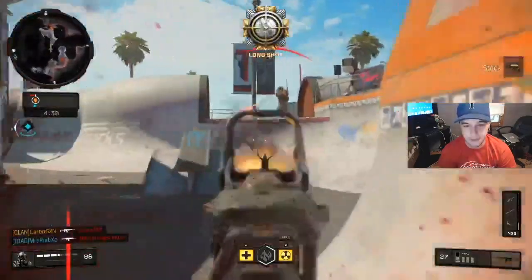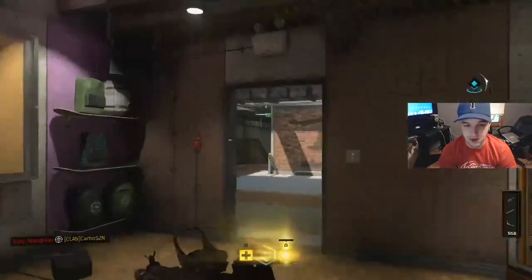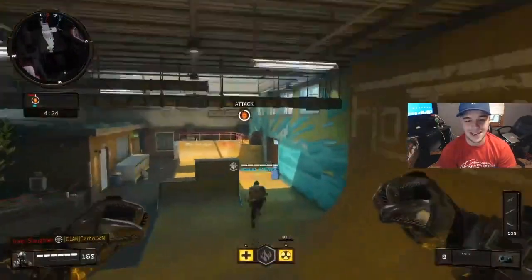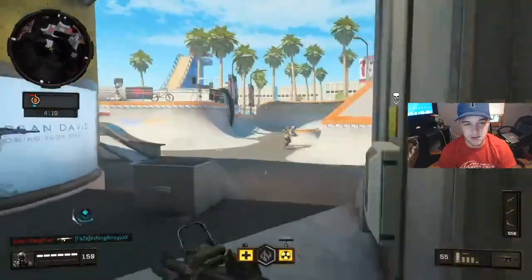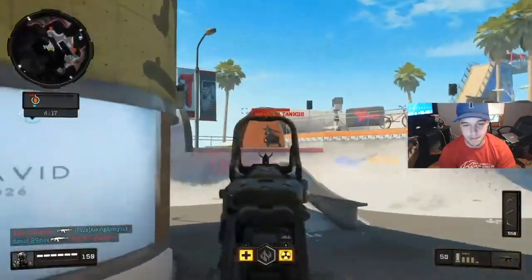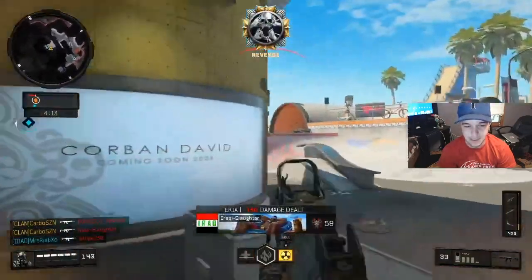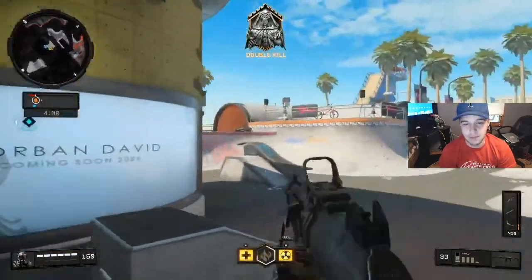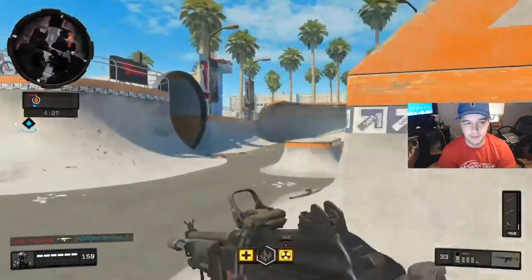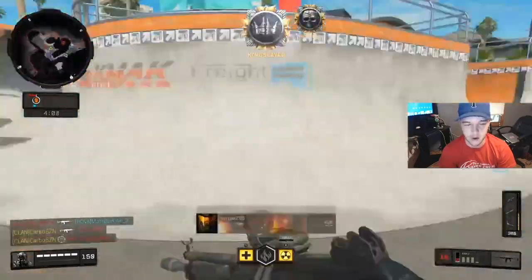If you guys want to drop high kill games — and you're going to see here in just a little bit where I'm going to start going off — it's easy when they have to push the robot. When they have to push the robot, you can easily get them in a spawn trap as long as you can hold that robot all the way back. We're going to start doing that right there as I get a nice two-piece while kids are spawning. My suggestion would be to run with as many people as you can so you can communicate and talk about where you're going to be setting up.